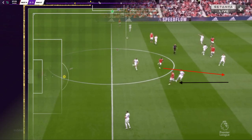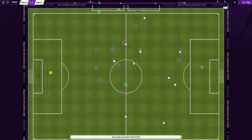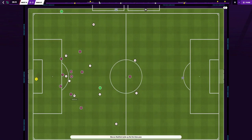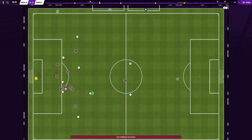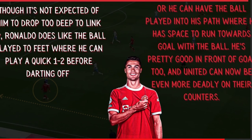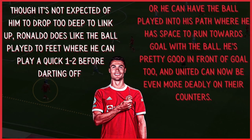If Ronaldo plays up top, we don't expect to see him heavily involved in play until the ball has been worked into the creation phase — then we may see Ronaldo come alive. On the counter-attack, Manchester United are efficient, and this is a game plan that can work for Ronaldo too. Though it's not expected of him to drop too deep to link up play, Ronaldo does like the ball played to feet where he can play a quick one-two before darting off, or have the ball played into his path with space to run toward goal. He is pretty good in front of goal too, and United can be even more deadly on the counter-attack.